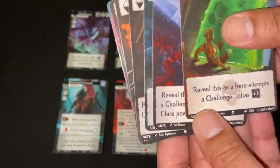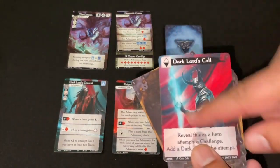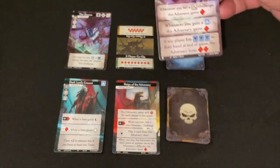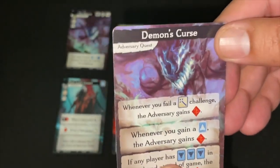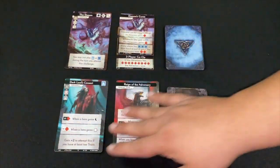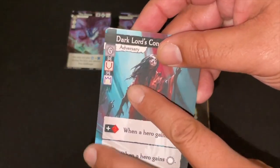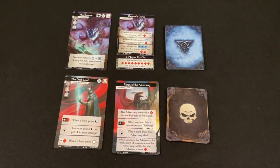Cards like lose-a-turn work in competitive play but not in solo or co-op. In Epic Origins, they fixed that. The adversary now has their own deck with powers that make sense — 'reveal this as a hero attempts a challenge: it has plus one difficulty.' You won't just lose a turn, but it does get more challenging. Each individual adversary also has a unique card that shuffles in specific to them. In the original game, adversary powers were easy to avoid — just don't fail that one check. Here they're reworked, always getting in your way. And instead of dealing with the adversary only at the end, Epic Origins introduces a sub-boss after act two and a mega-boss in act three, so you're always interacting with it.